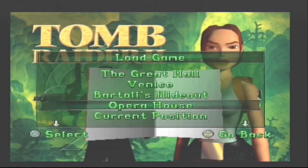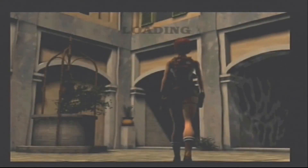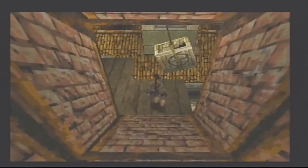Hello and welcome back to Gilda Games. We're on episode 4 of Tomb Raider 2 — we're going to do Opera House. We're going to slide down all the way to the bottom and turn right.